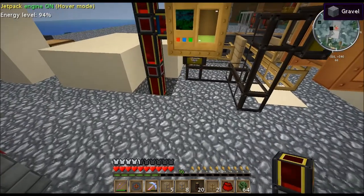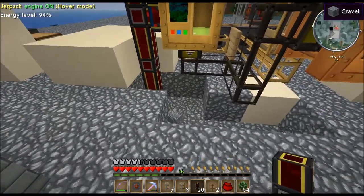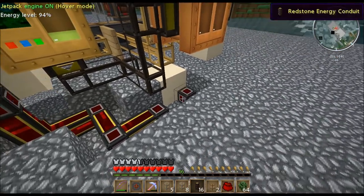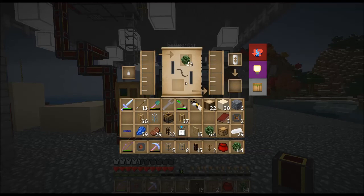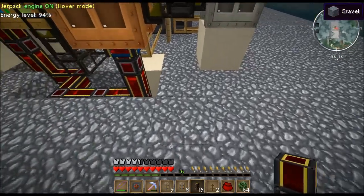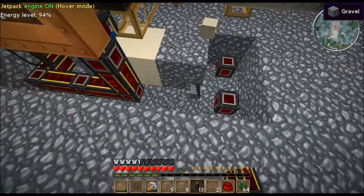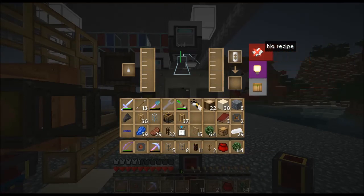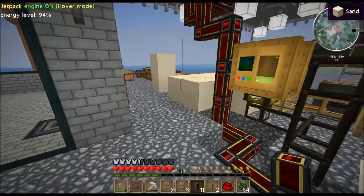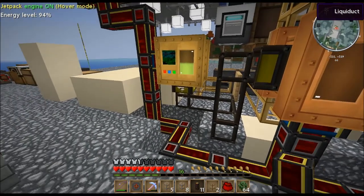Is any of it coming out at the moment though? No fuel, which I presume means that that's that one - power, recipe. So we're not getting any apple juice. Mulch - don't know what we need to do with mulch.